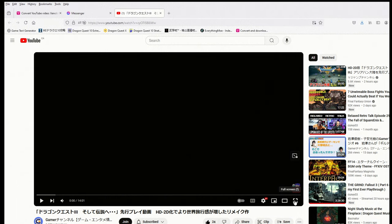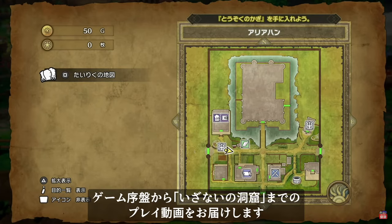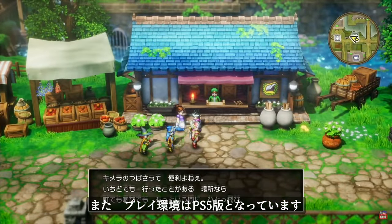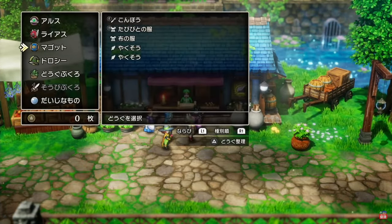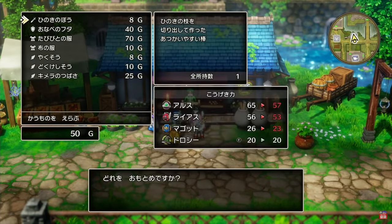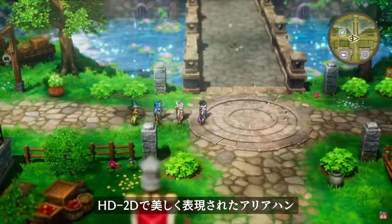My Japanese skills aren't what they used to be, but we'll do our best. Looks like we might have 30 minutes of gameplay right here, but we'll check that out maybe later. The bottom there just says this is gameplay footage from the beginning of the game to the Izanai cave. It looks like it was recorded on the PS5. This is obviously an item shop. So the hero's name is Arus. This is Aliahan.